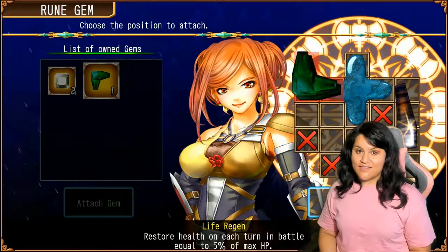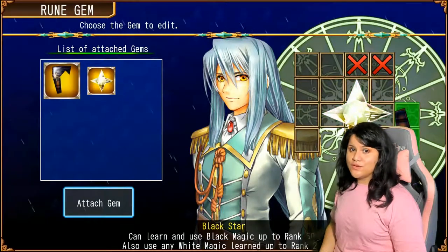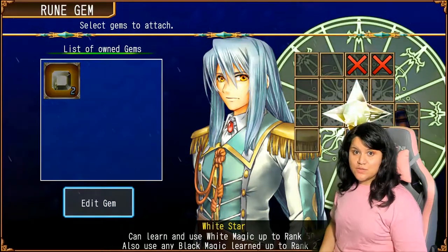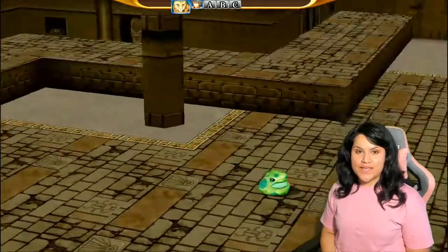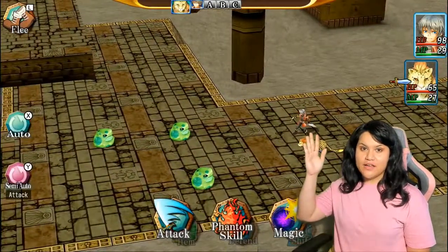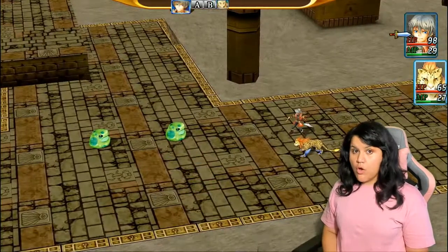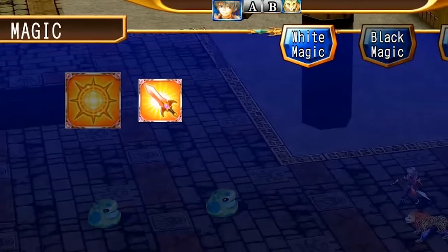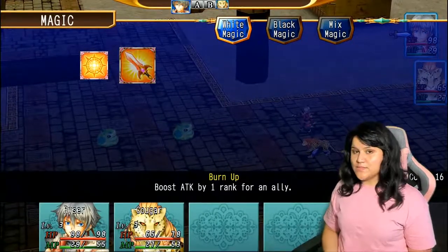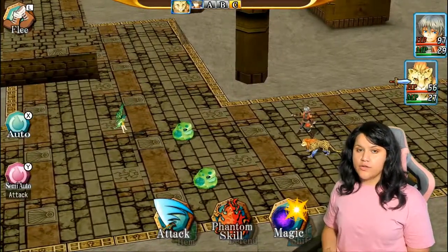I'm maxing out Claudina's room, trying to put as many gems as possible. The more gems you have the more you can use during battle. In battle we encounter monsters or enemies — it is turn-based. At the top we can see who is next in their turn. Once it's our turn we can attack, use phantom skills, or magic. Gems enable our characters to use white magic, black magic, or mixed magic — someone who has both a white and black gem.